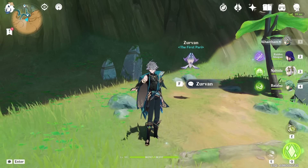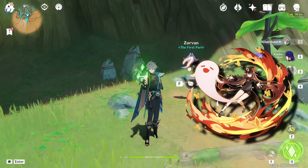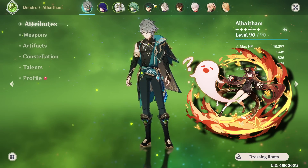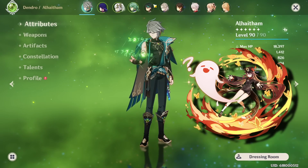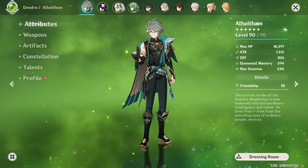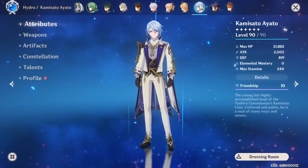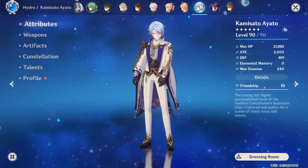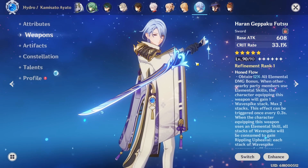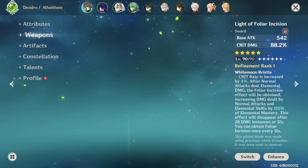Furthermore, Alhaitham is a mechanically intensive character. Similar to Hu Tao, he requires a considerable amount of effort to play, though he is not as difficult as Hu Tao. He is not a braindead unit to play, which means you will have to be actively participating in the gameplay — unlike someone like Ayato, who is extremely easy to play. If you don't want to think much, Ayato would be a better character for you than Alhaitham or Hu Tao.